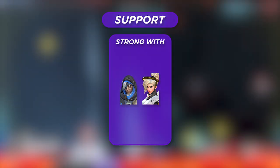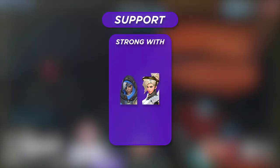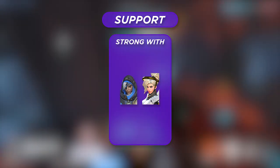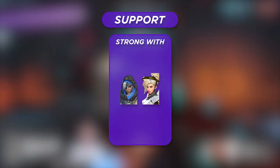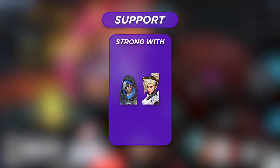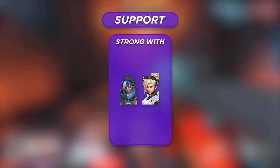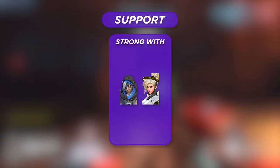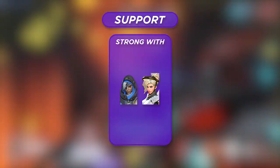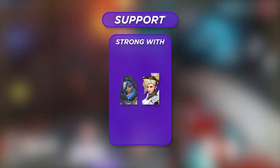Moving over to Mercy, the damage boost alone is reason enough to fully pocket a Sojourn to make sure those Railgun charges are coming even faster than normal. In addition, the instant availability of healing on Mercy means Sojourn can get very aggressive and have pocket healing ready to go, ensuring her aggressive opportunities aren't punished. This leads to more opportunities both in neutral — charging the Railgun faster — and when going all-in, knowing you've got the Mercy pocket backing you up.